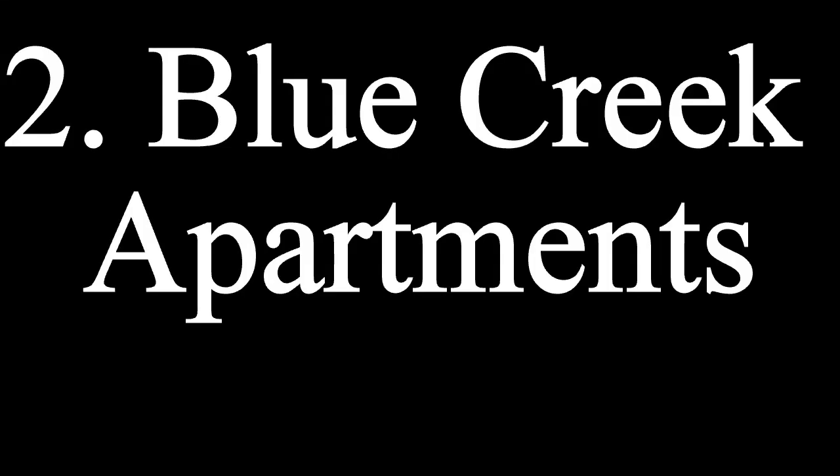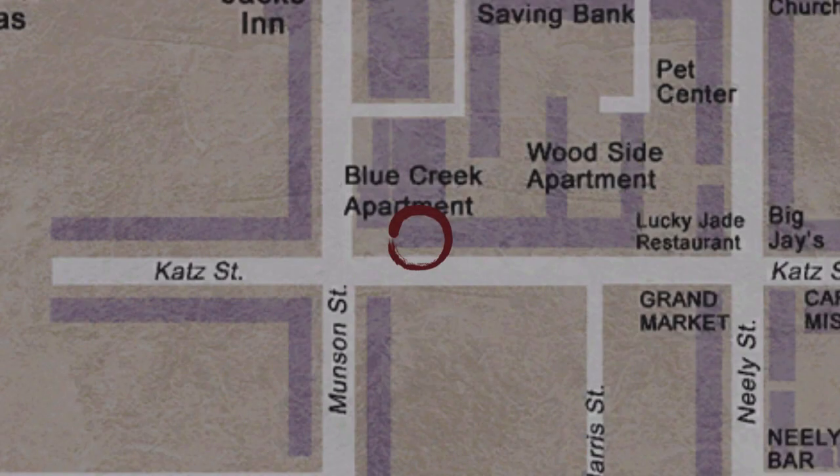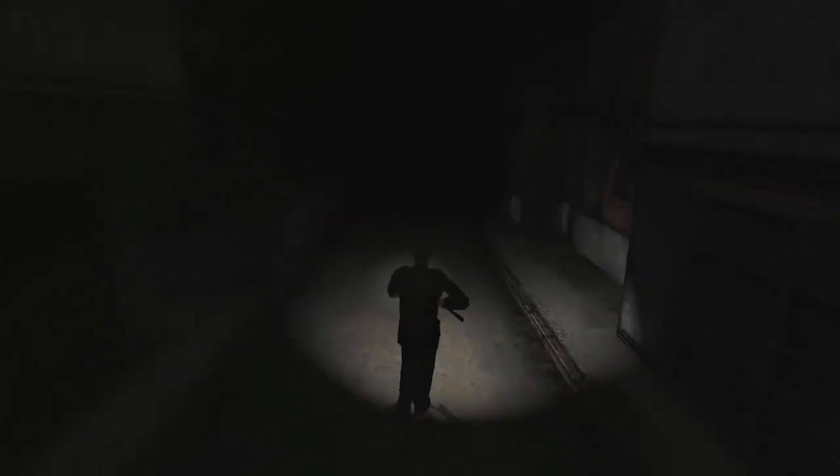As you can see, if you try to open the gate, James just says that the lock is broken and he can't open it. The second area is the Blue Creek Apartment, which you can reach if you go through Rosewater Park.